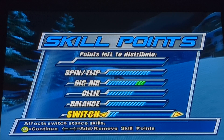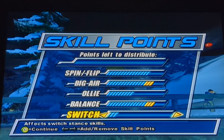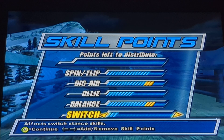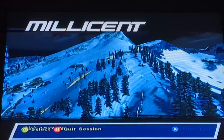For this level it's very important that we distribute board skill points between big air and balance, because the challenges in Millicent Full are very balance-heavy. There's a lip trick sponsor, a sponsor for tweaked rails, multiple rail slide photoshoots — there's a very heavy emphasis on balancing. So it's important to have board skill points in balance to make it easier.